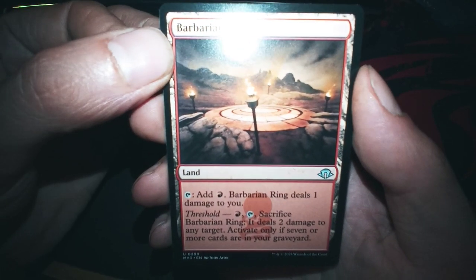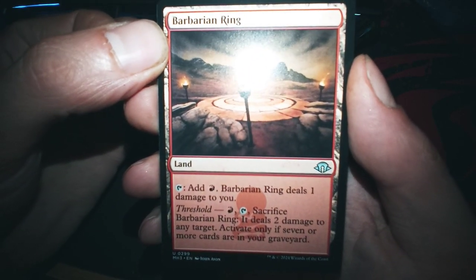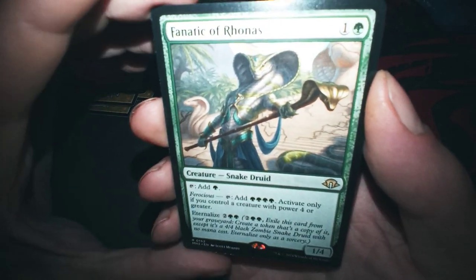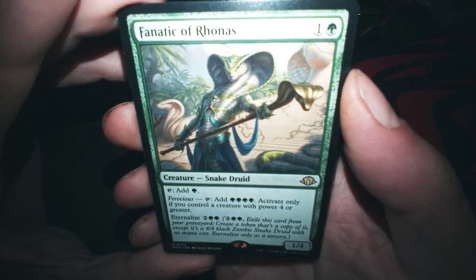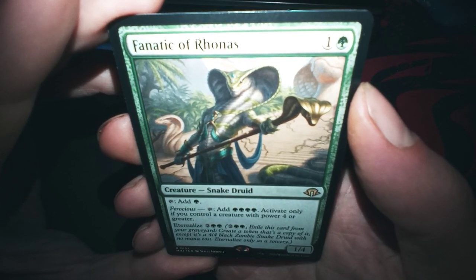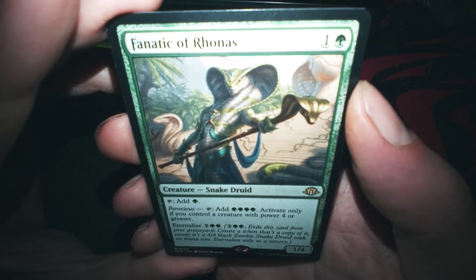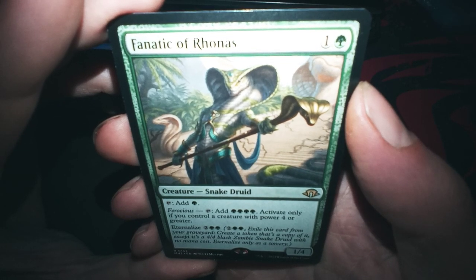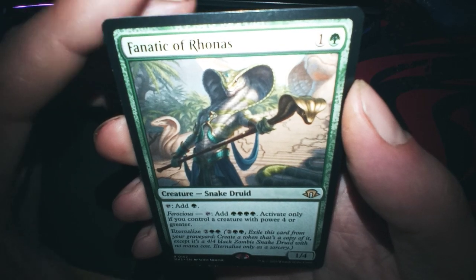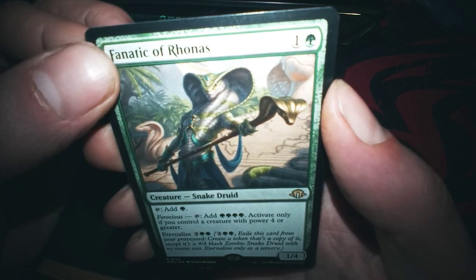Why do I have this one? Why, why — thank you for the print. Fanatic of Ronas: add one green. Ferocious — add four. Active enemy controller with power four or greater, eternal lights the four. It becomes a black 4/4 zombie snake druid — everything.